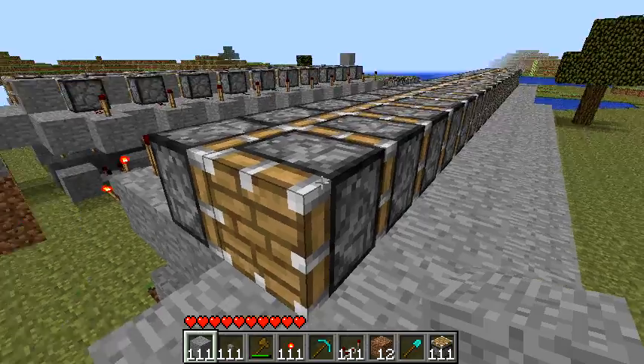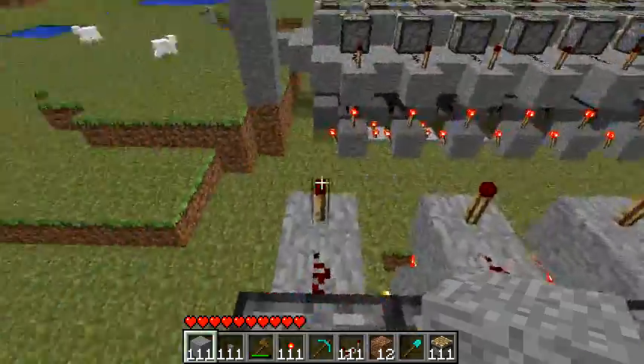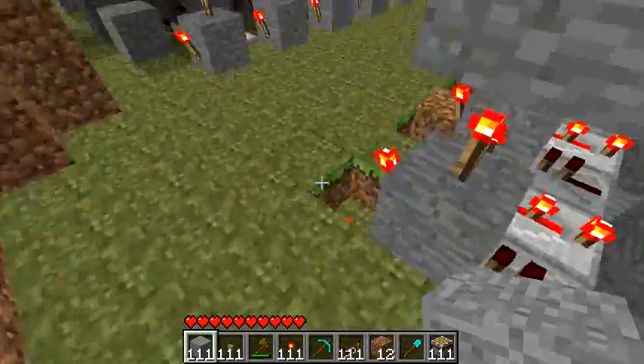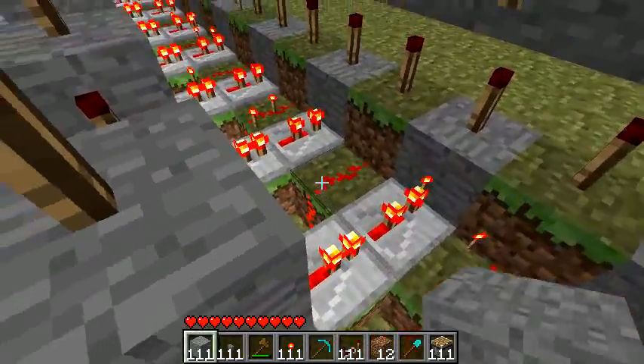My latest redstone conveyor is one-sided, which makes it better than the previous ones for aesthetic reasons. Underneath, it's similar but more compact — I've got a single row of timers and all of the feed from one side.